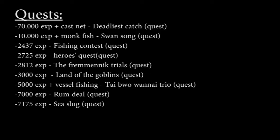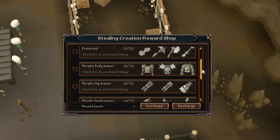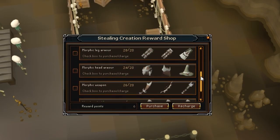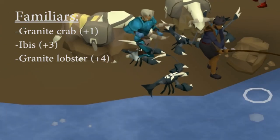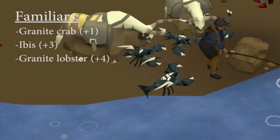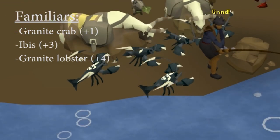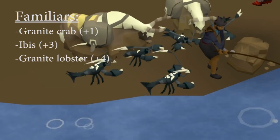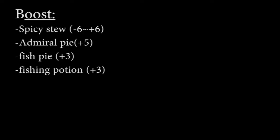Tips and tricks for fishing. Here is a list of some quests that give fishing experience. Dungeoneering Creation Harpoon can be a good way to gain more experience per hour. Familiars can give invisible fishing boosts — they speed up the fishing experience per hour and are often used for catching salmon and trout or rocktail.